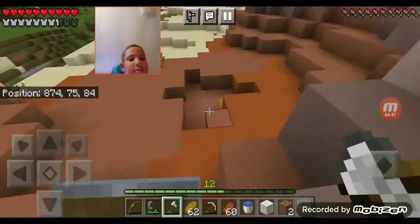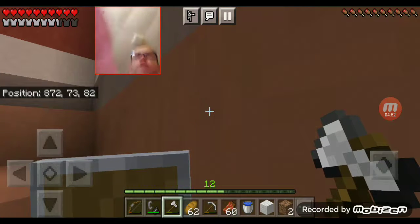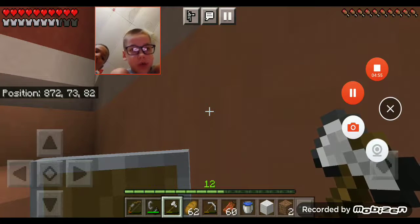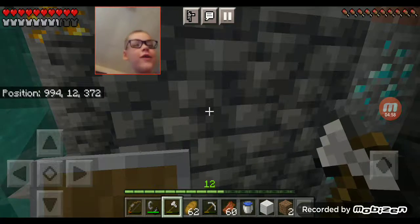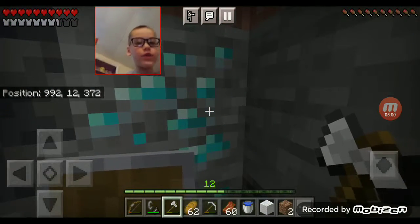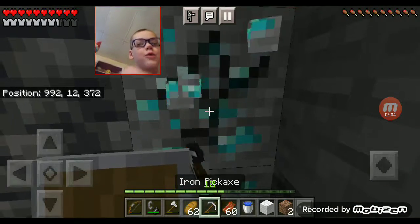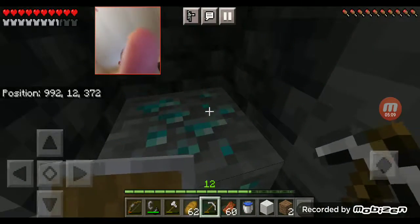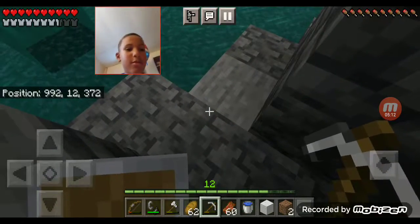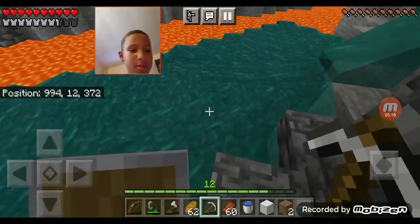Alright guys, we're gonna go find a mine shaft — we'll be right back because it's gonna take a long time. Oh my gosh guys, we found a ravine — and look what we found, we found diamonds! Stop, stop, let me mine one. I'm mining one diamond for Stevio. Oh my gosh, that's three diamonds! He's in a ravine and there's some gold up there.